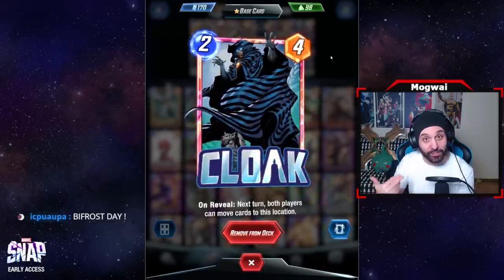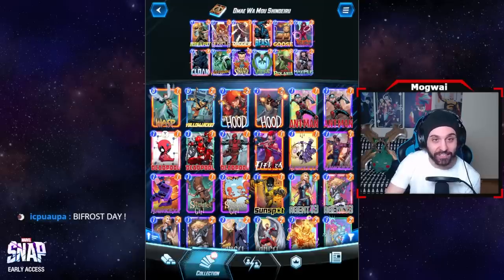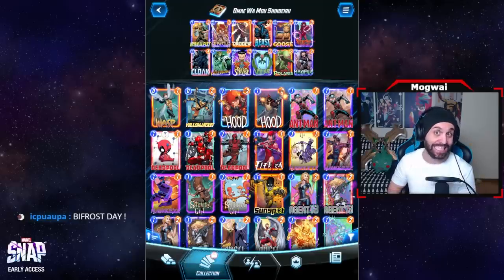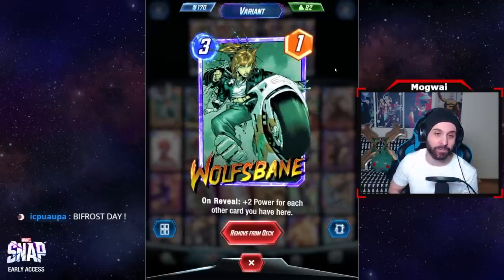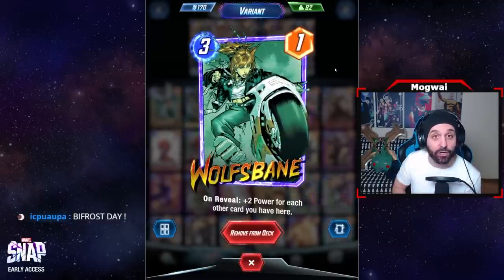Cloak is really underrated because by that stage of the game, your opponent will probably have clogged up one location, and you can play Cloak into that location and get Vulture and Dagger to move into it again, which is amazing. We also have Wolfsbane — a really essential component — as she has tremendous synergy with Beast.